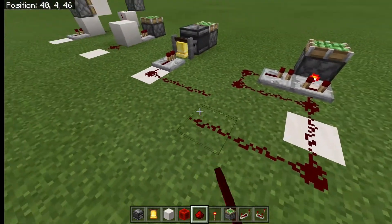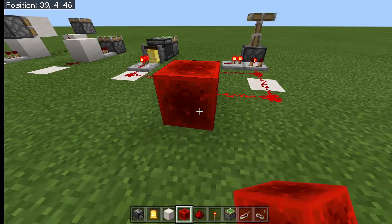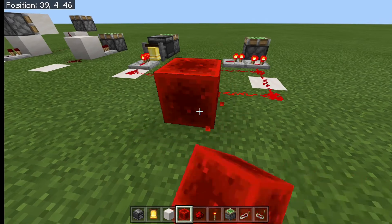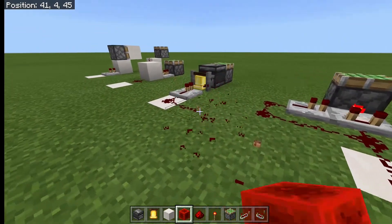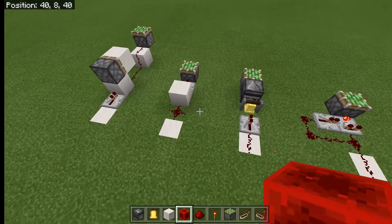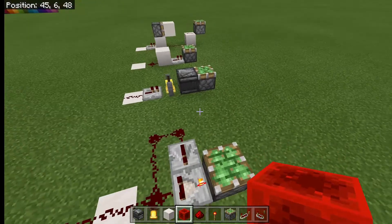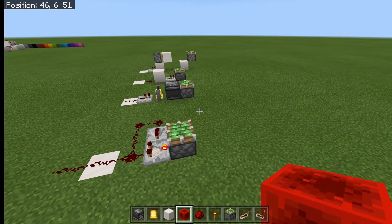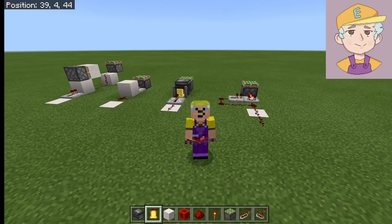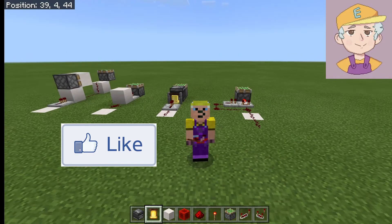If I run some redstone between these two we'll see the pistons extending. You can see the bell one is a little bit slower. But horses for courses - any of those will work for you; they'll be better in different situations. I hope you enjoyed it, and if you did, why not leave me a like and think about subscribing to the channel. Hope to see you next time.